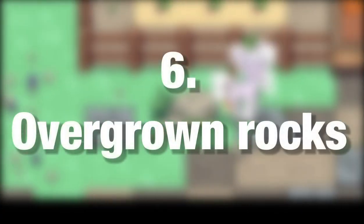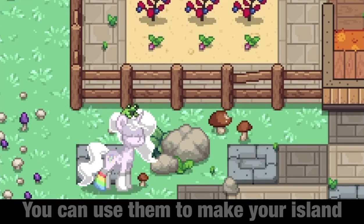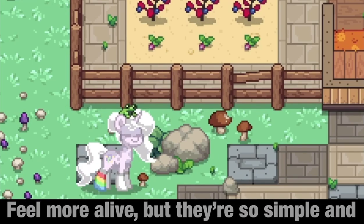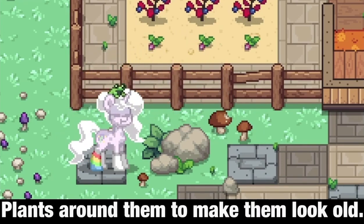Number 6: Overgrown Rocks. Rocks are such an underrated item. You can use them to make your island feel more alive, but they're so simple and clean. You can add all sorts of mushrooms and plants around them to make them look old.